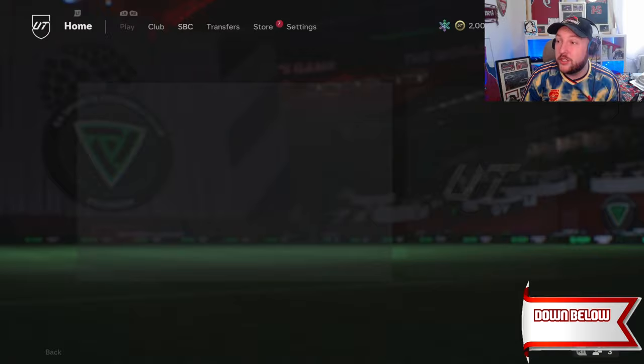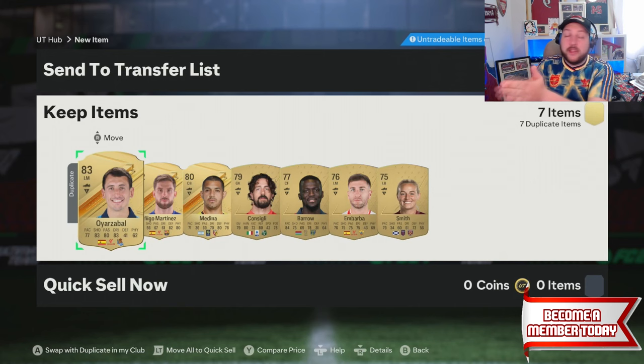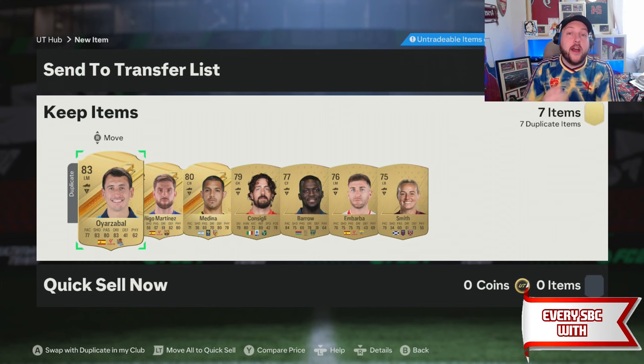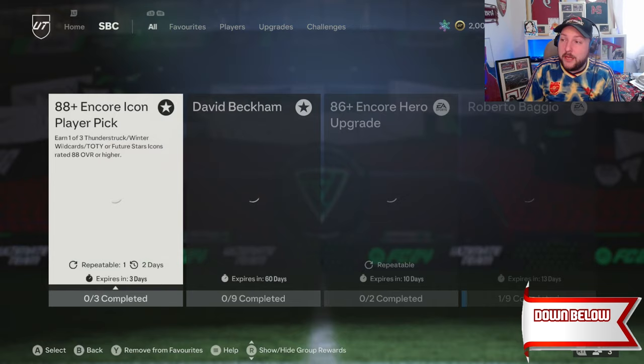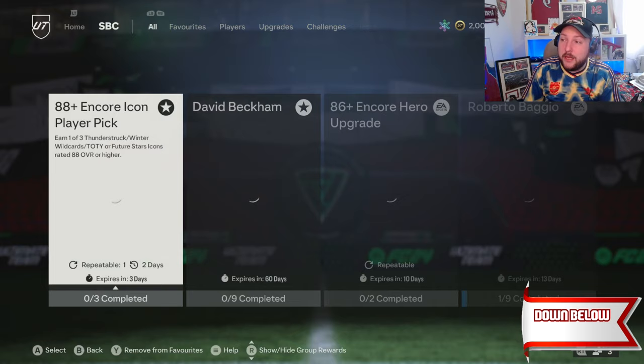This will seem obvious for a lot of people, but it's your best way. Once you've done the 88, anything 88 or higher goes into the exchange for more picks. Once all the 87s are done, anything 87 or higher goes back into picks and exchanges as you go around until you have nothing left. You can't grind player picks and Beckham at the same time — prioritize one or the other. Hopefully this makes sense. Thanks so much for watching and see you in the next video.